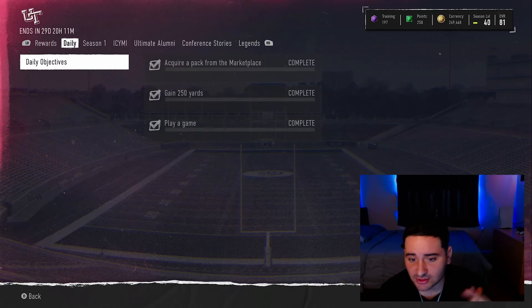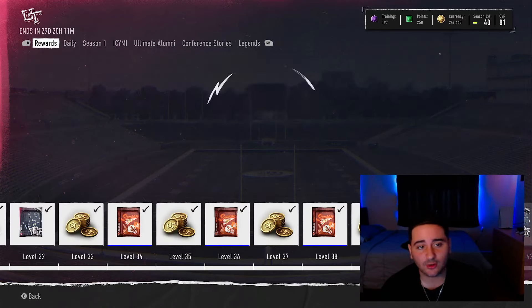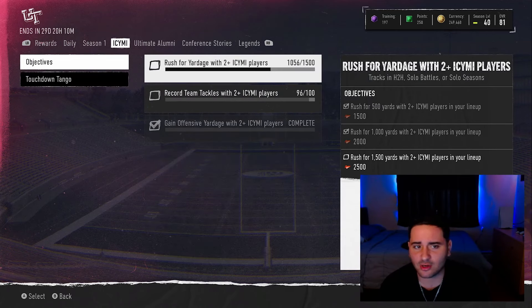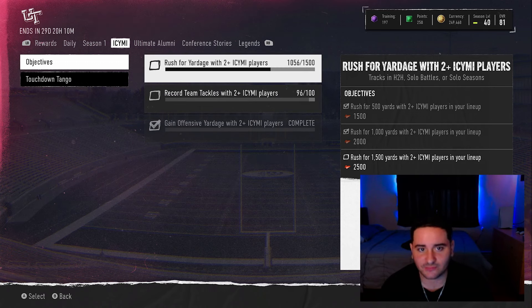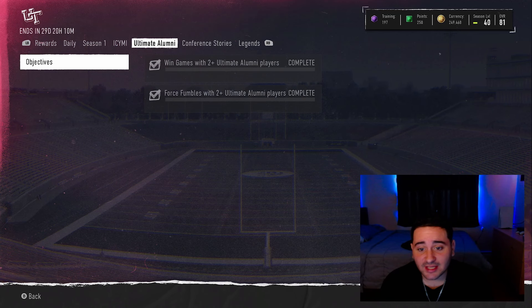Solo Seasons is pretty much Solo Battles — very similar, really easy, not hard at all. You can get all of these objectives done in Solo Seasons. I'm level 40 — I did get the XP glitch, which is why I'm at a high level — but I got all of these objectives done. All these objectives are literally finished except for two, and those are almost done too — four more tackles and 450 more rushing yards, light work.